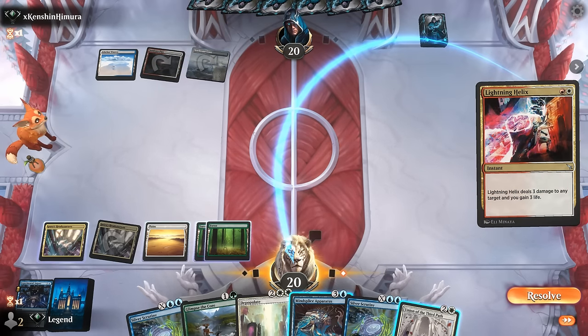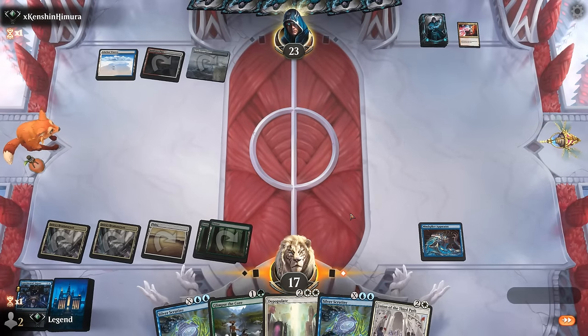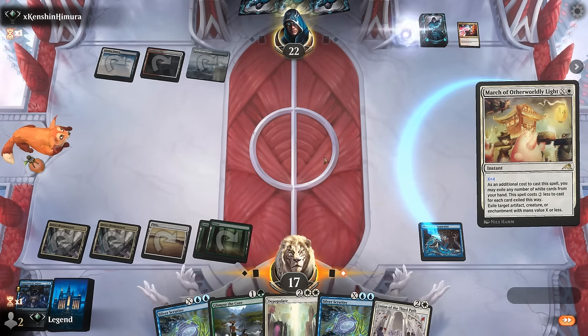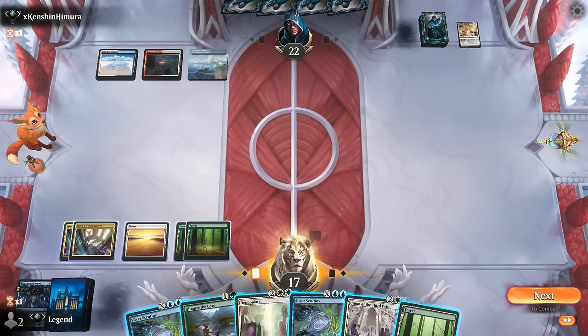Now that we drew Union, we'll keep up mana for Apparatus and Union. The opponent plays Lightning Helix and we resolve our Mindsplice now. It's possible they can remove artifacts, but it's not as easy as removing creatures or enchantments. They play White March at X equals 4, pitching two cards. So the game continues — we can mainphase Union and then still Glimpse for extra mana.